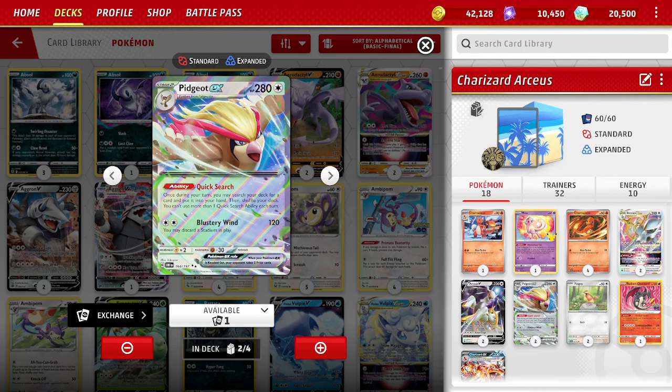Mentioned Pidgeot EX — another Stage 2, so this deck loves Rare Candy, and if you play Rare Candy in a deck, Pidgeot EX is probably a must-include. It has the Quick Search ability: once during your turn, search your deck for a card, put it in your hand, shuffle your deck. You can't use more than one Quick Search each turn, but it's super strong — gets you that one card you need every turn for the rest of the game. 280 HP, so it's probably not getting one-shotted; it has free retreat if gusted up, acting as a pivot. We play a 2-0-2 line — two copies of each in case one is prized, because this card is crucial to the deck.